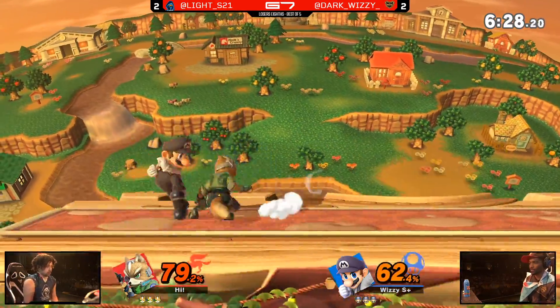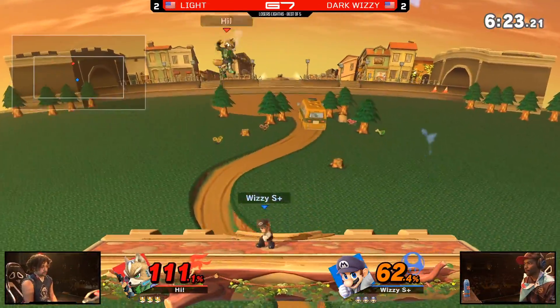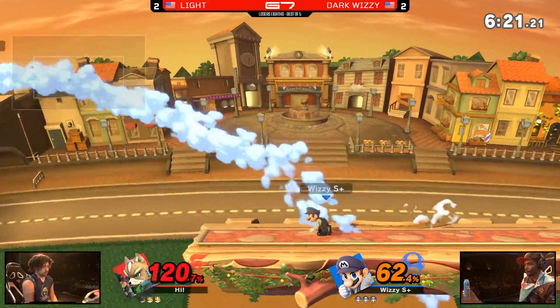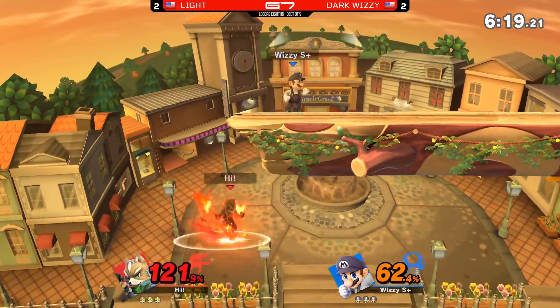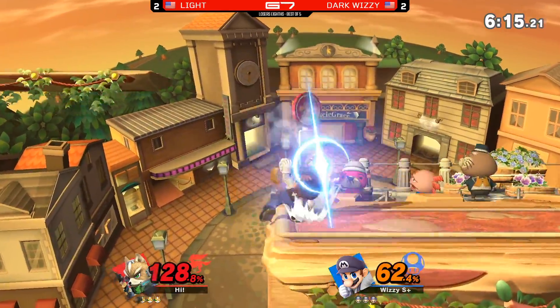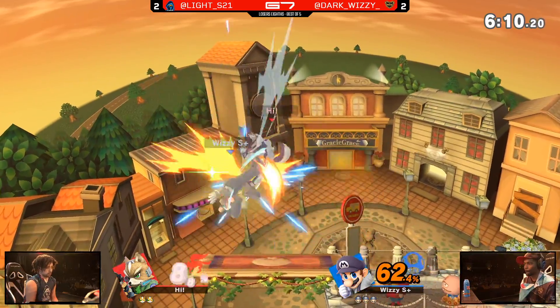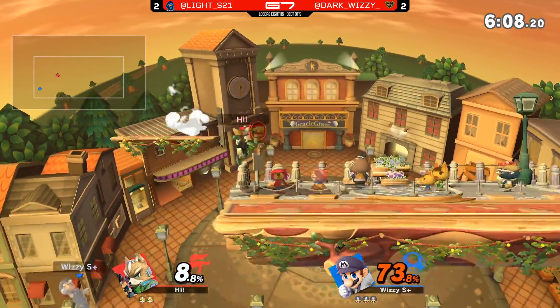Good read on the air movement right there — that was so good. What he did was he had the flood out and burst out in the air after coming out of the flood — kind of a bait to just throw out the flood. Light getting a little too confident going for the down air, and now Wizzy is playing like he did in games one and two.